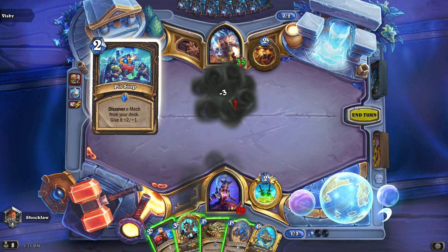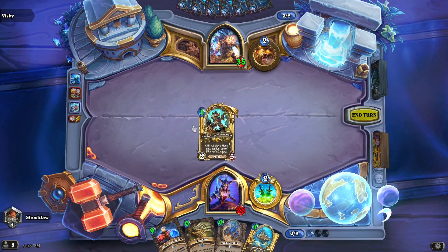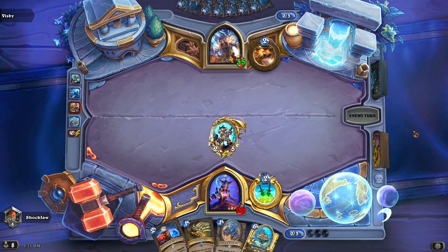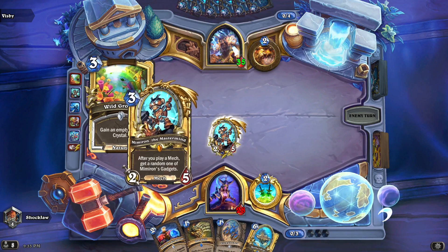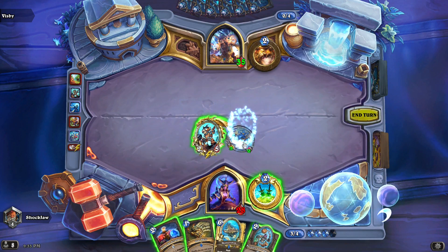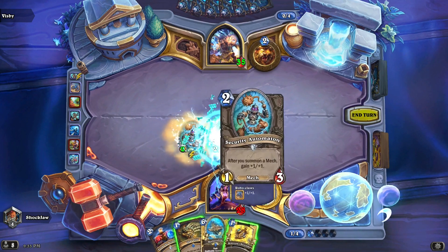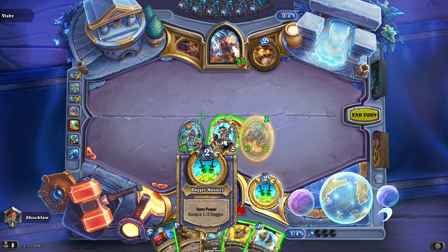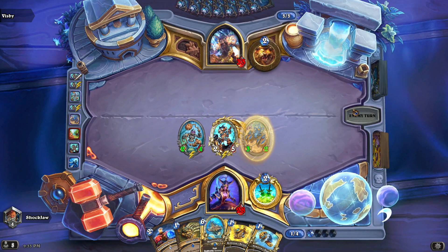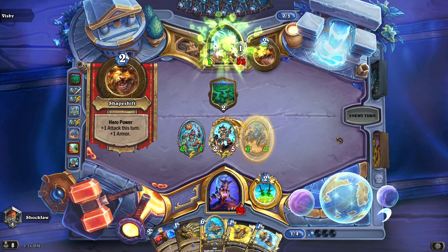We'll get rid of that. The next card I play is two laps - let's just put this out here. We can get a lot of value from this 2/5. Here's a gadget, right? I'm going to save the three damage. Now if he can't clear this, he's in trouble, because I'm going to be getting a lot of value from my 2/5.